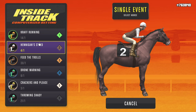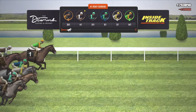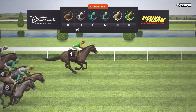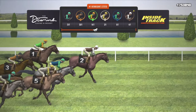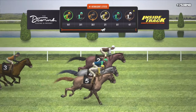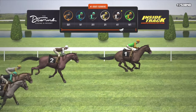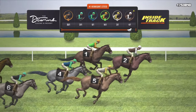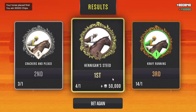Going into the next race, I'm looking at Hennigan Steed right away at 4-1, and I like that two positioning. Every single time I'm looking at horse ratios in terms of performance and also at their positioning. For this race, I'm going to place a maximum bet on Hennigan Steed. Off the bat, we are not off to a good start — however, it's definitely not over. My horse is making a comeback and we are now in first. It's close — and we took it home! Another race back-to-back: we brought home 50,000 chips, bringing us to a grand total of 803,840 chips.